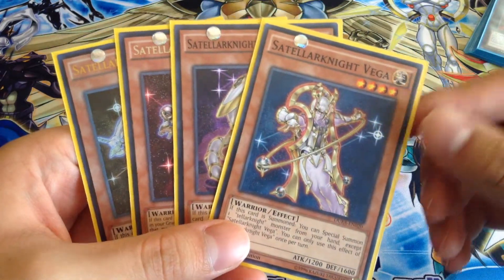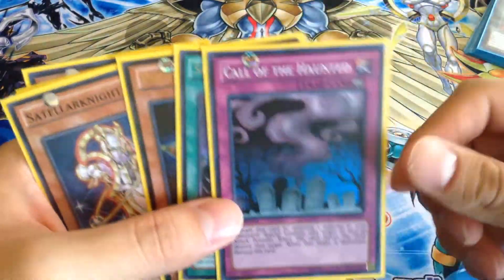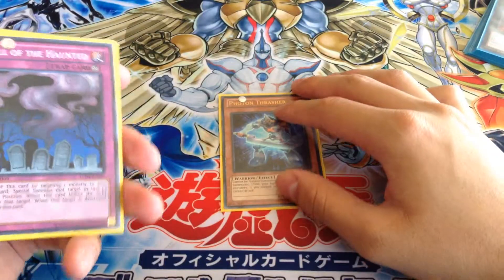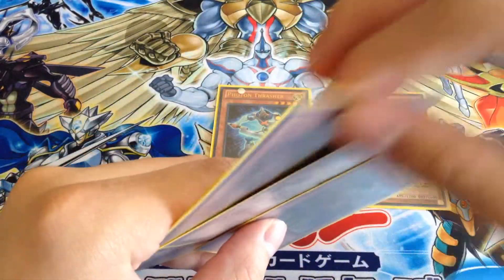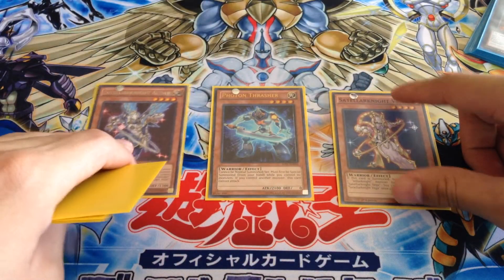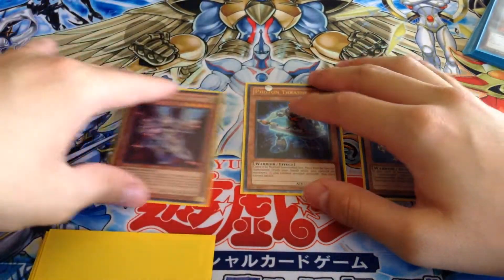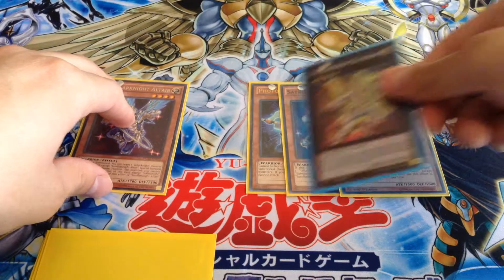When you have these four in your hand — along with Photon Thrasher and Sotelar Knight Skybridge — if you control no monsters on the field, you can Special Summon Photon Thrasher, then Normal Summon Vega. Vega's effect activates and you Special Summon Altair from your hand. Altair's effect activates; if you have any Sotelar Knight monsters in the graveyard, you can bring one back. If Deneb is in the graveyard, bring back Deneb in defense mode — Deneb's effect activates — and that's four monsters just like that. Then you XYZ Summon into Delteros.